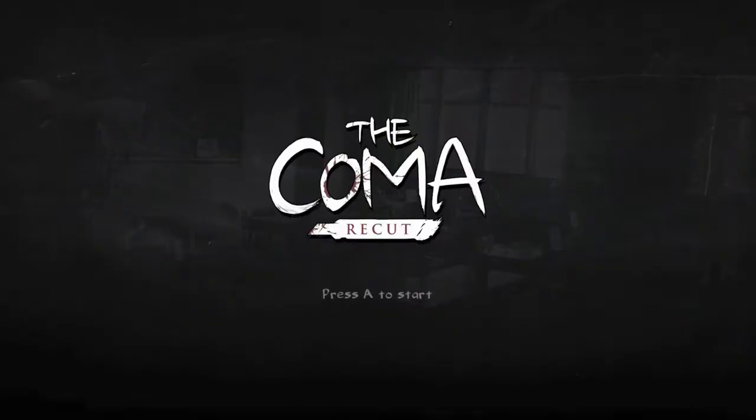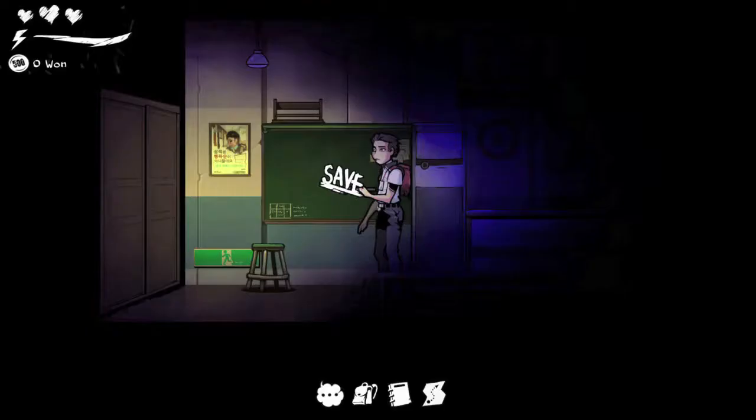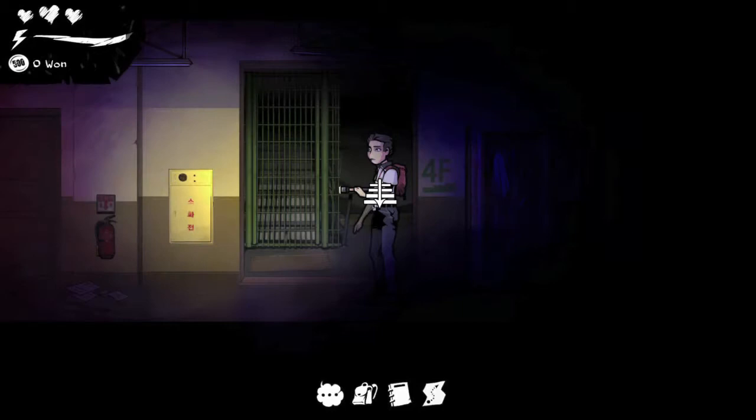Hi everybody, it's Sean here from Gimiac.com. Here we are today back in the Coma Recut, grabbing the Hacker Elite Achievement. This is going to be to hack your grades in order to get the math objective done. This can be done after you meet the guy in the second building who tells you to go get the key so he can help you out with your math.